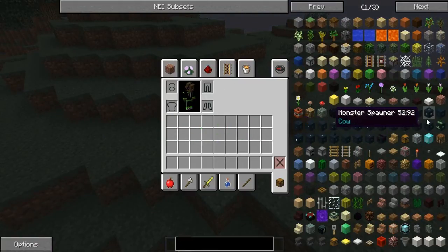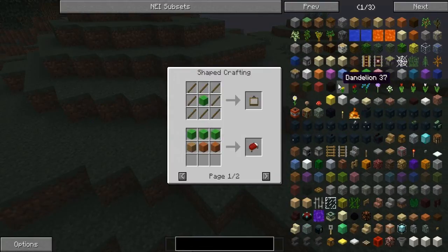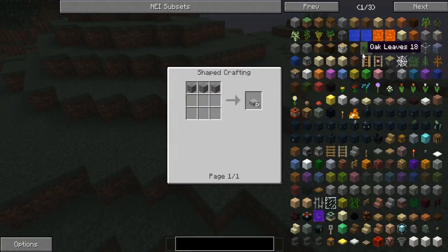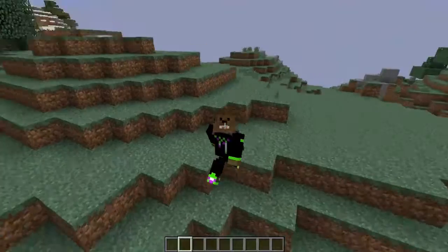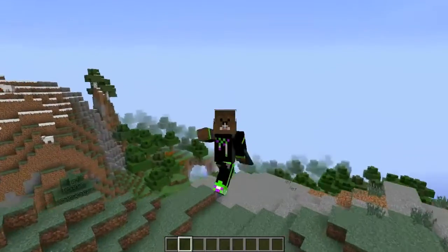So this is great for building, or if you want to play survival mode it's great for recipes. When you are in a world created in creative mode, you can just take stuff out of here. But if you've done it in survival mode or creative mode without cheats on, then you can't grab stuff out of here. It shows you the recipes even for modded items.